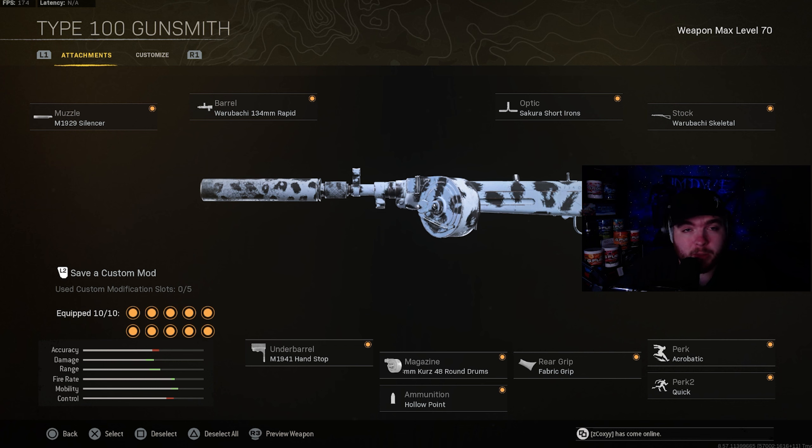The magazine is going to be the 8mm Kurz 48 round drum. Ammunition is going to be hollow pointer lengthened. And the underbarrel will be the M1941 handstop.